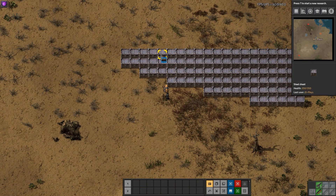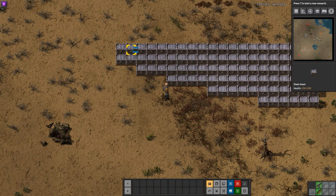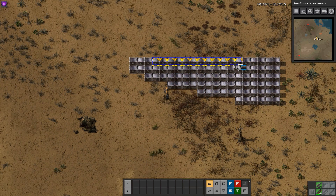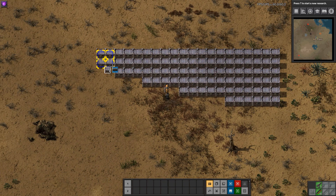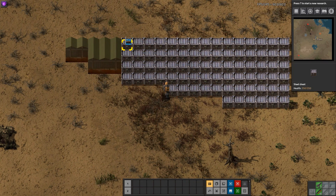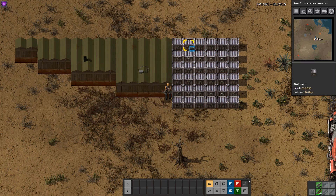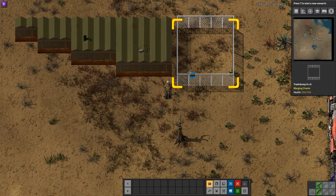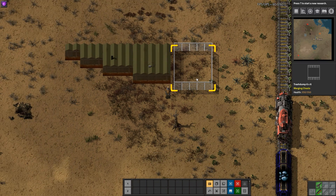I can hold down shift and unmerge the chest to get the two chests back. I can also merge chests in other orientations. If you go for anything that's a square-ish shape, or two tiles by any number of tiles, you get a warehouse image instead — just a nice feature to change things up. If you go over five by five, which we remember was a setting in the mod settings, you change over from a warehouse to what's officially called a trash dump — my one is six by six tiles.